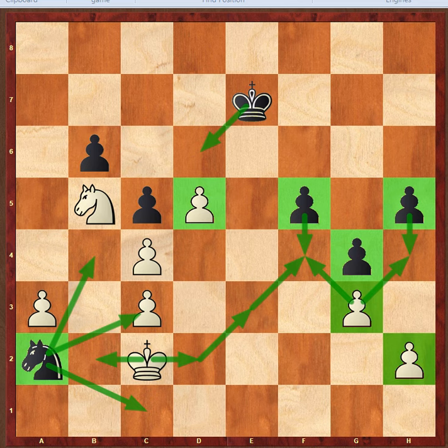This knight isn't going anywhere, so we need not immediately play king b2 followed by king takes a2. We don't need to rush. The second thing is that since our king cannot leave, we have to utilize our knight somehow.